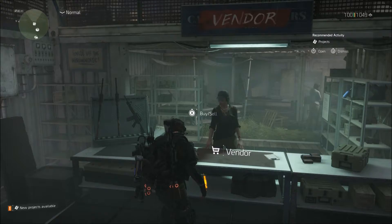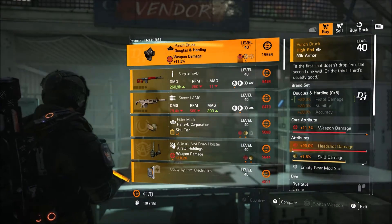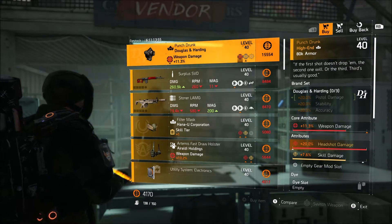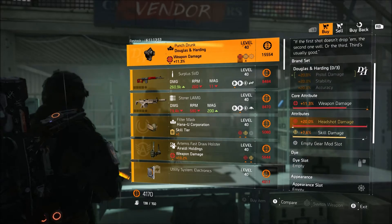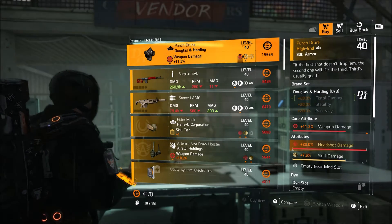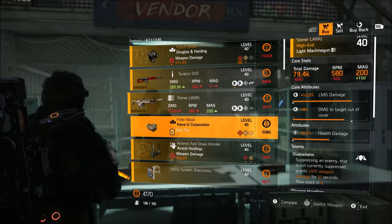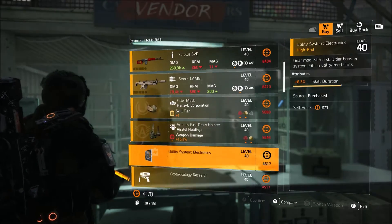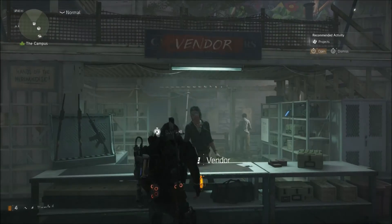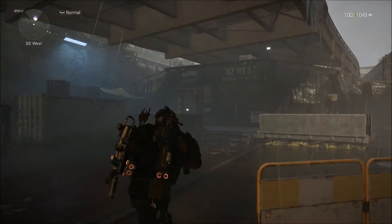Next stop is going to be the Campus Settlement. This week she's selling the Punch Drunk Douglas and Harding mask. This one has 11.3% weapon damage, max headshot, and skill damage. You could max out the critical hit chance or damage on this and have a triple-red D&H Punch Drunk mask. Obviously you can farm loot allocation areas if you want to find a better one. Other than that, that's pretty much all they're really selling this week at the Campus Settlement.